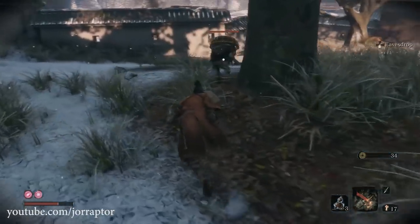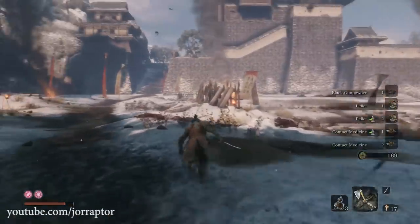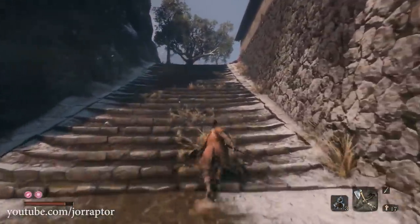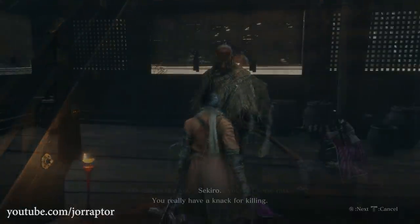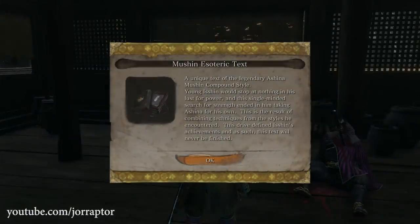You started that rat-killing quest at the Ashina Castle Gate Idol in the big building. After completing it and earning a final skill in any skill line, talk to Isshin at the shrine and he will give you the Mushin skill tree.